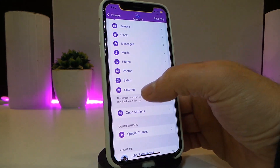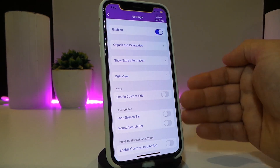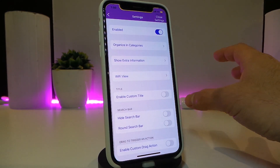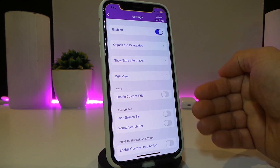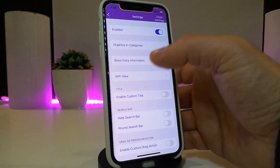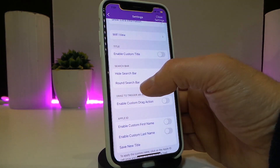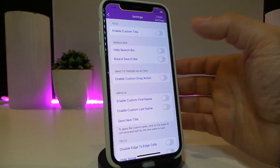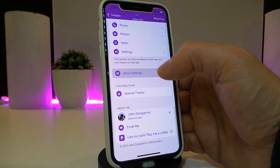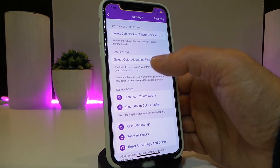If we go back, we have the settings for the whole section, which gives you a ton of stuff — I can't go through all of it in this video. You can organize things, show extra information, enable Wi-Fi view, disable or enable various items. There's a lot. Going back into settings, it comes with different kinds of things — you can colorize and make all kinds of adjustments to your iPhone.